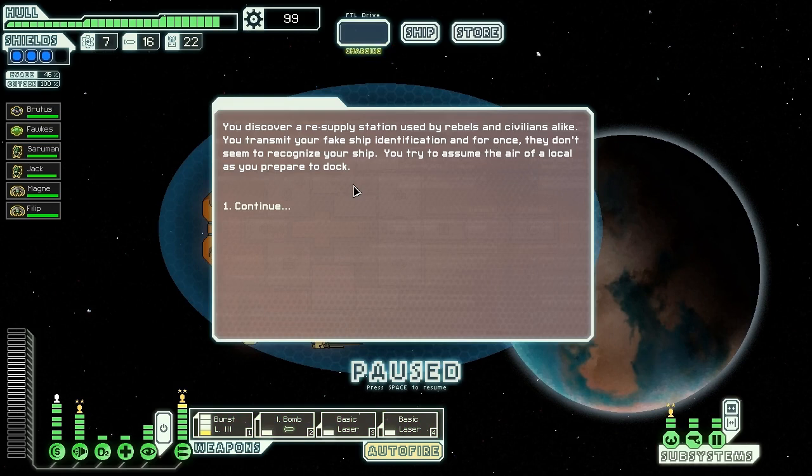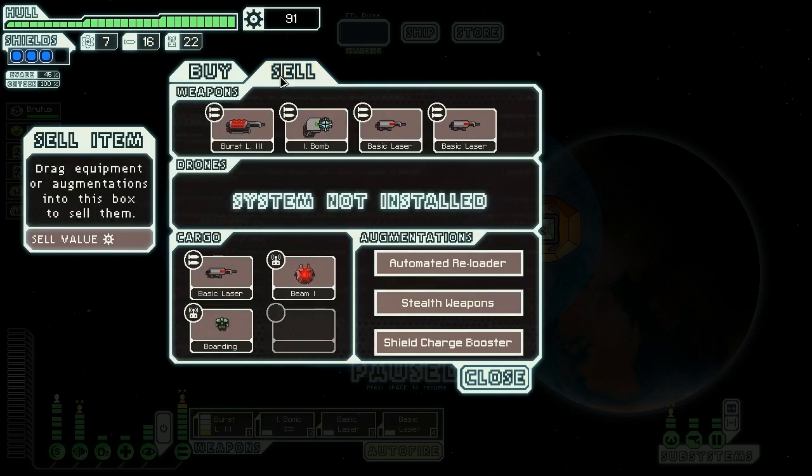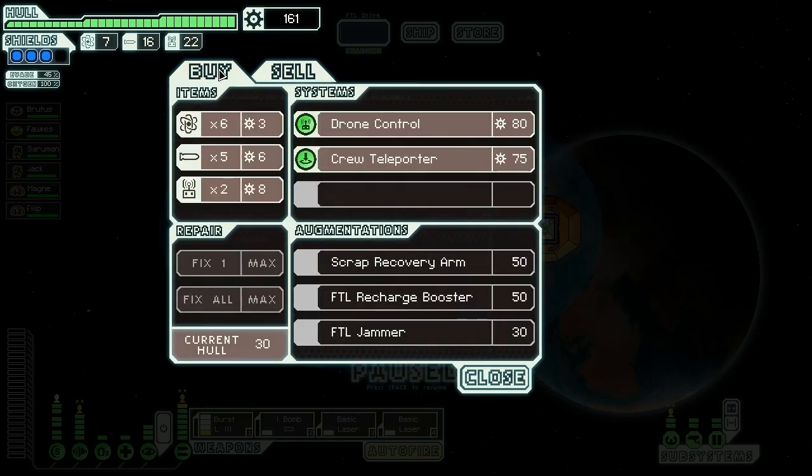We discover a resupply station used by rebels and civilians alike. We transmit our fake ship identification and for once they don't seem to recognize us — probably because we look like them. We try to assume the air of locals as we prepare to dock. We can repair here, but it's expensive and we only have two damage anyway. We don't need to refuel either because we're jumping to a place where they give us free fuel. Let's sell our beam drone, boarding drone, and basic laser since we can't equip those things anyway.